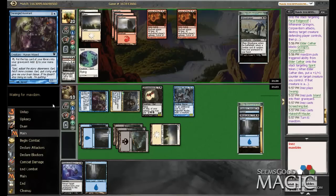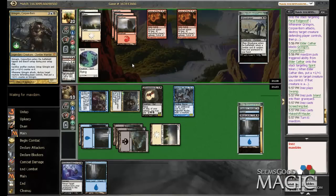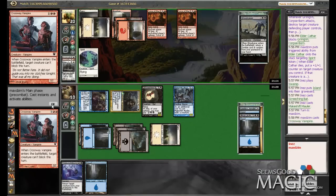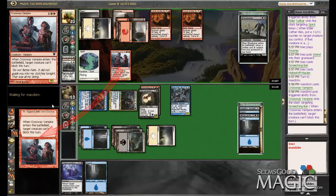I think end of his turn I'm totally willing to sack the — well, actually what I can do is block with the Screeching Bat and then sack it to Grim Grin, or I could also sack the Deranged Assistant. Doesn't totally matter either way. It looks like he's probably just gonna go for the bat — I'm assuming. Right, yeah.